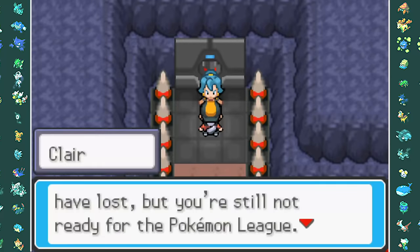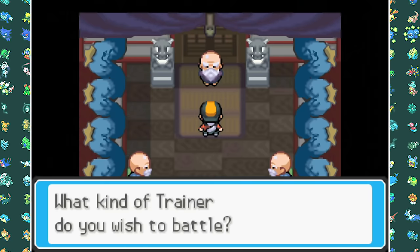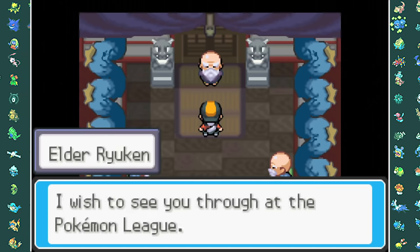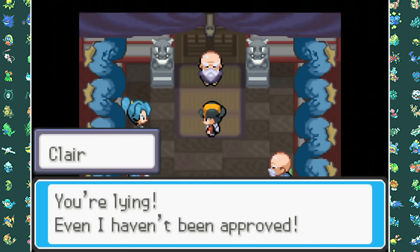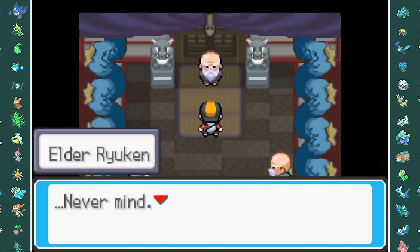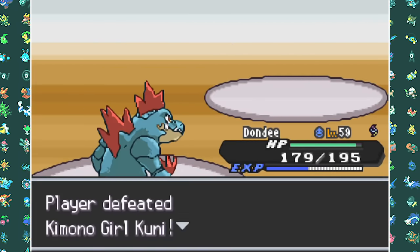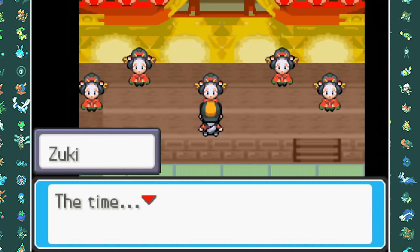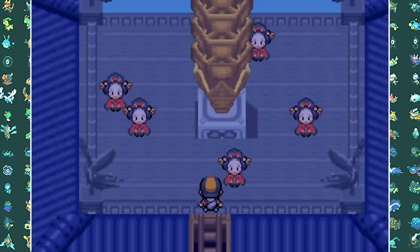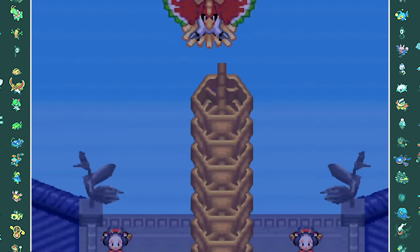As usual we don't get Clair's Gym Badge because she's way too cocky, so we have to go to the old Guru again to do some kind of quiz which we win — and they force her to give me the Badge. Now before we go to the new Pokemon League, we have to take on all of the Kimono Girls, which was actually very easy — so we're just going to skip over that and then go to the top of the Bell Tower.